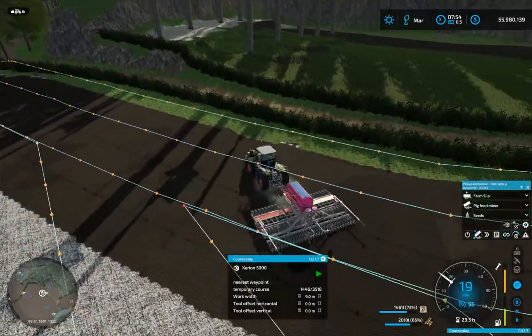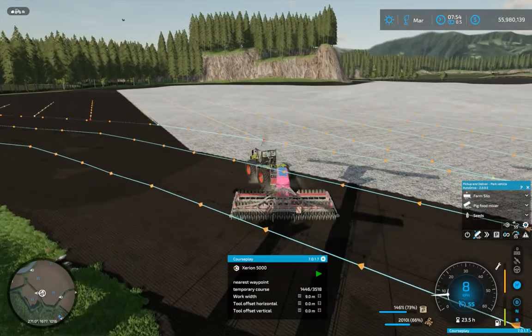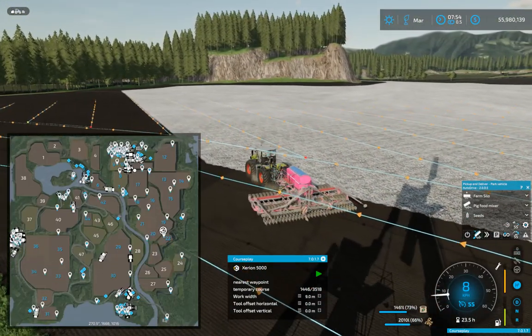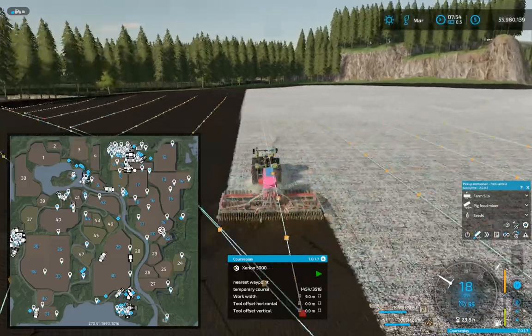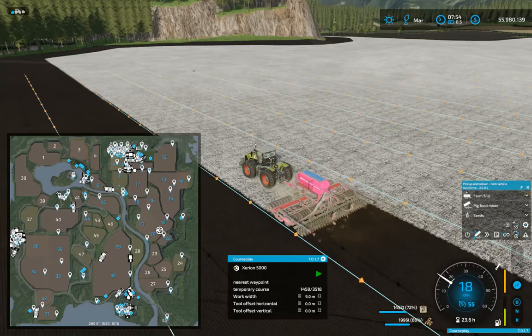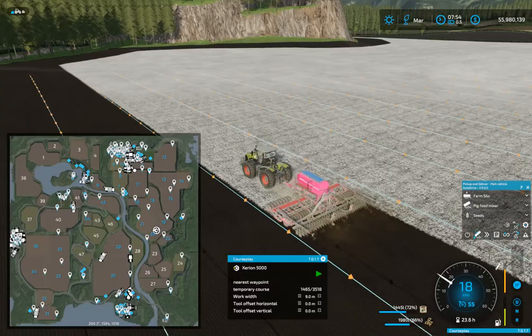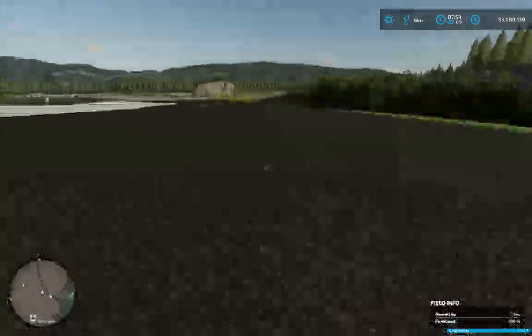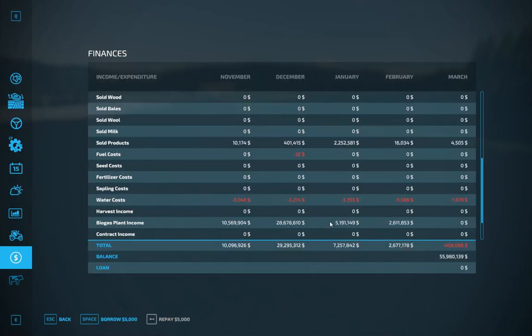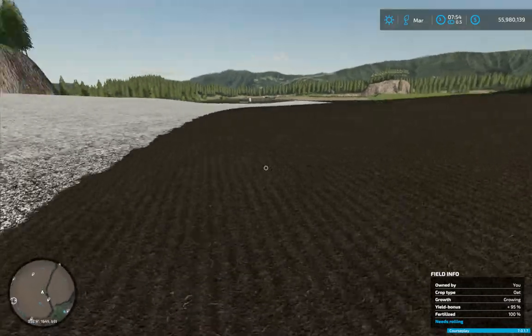Well hey ladies and gents, guys and gals - Episode 50 is upon us! Here we go, seeding some oats on one of the big fields we created. Looking good. The BGA is earning 28 million in one day - that's all the chaff and manure going along nicely. We're going to be spending some money today.